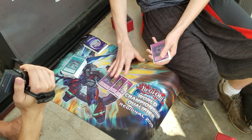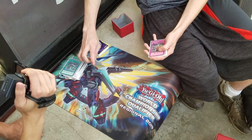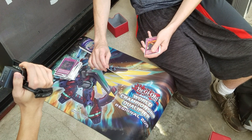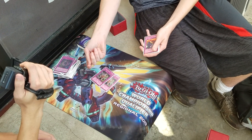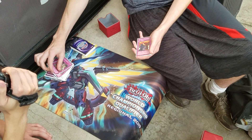For Traps, I played three Apocalypse, obviously. One Return. And then for Floodgates, I played double Gozen. Gozen Border outs almost every deck in the format, especially when you have Apocalypse. So they finally summon something big enough to beat over it, and then you Apocalypse it and it doesn't matter.